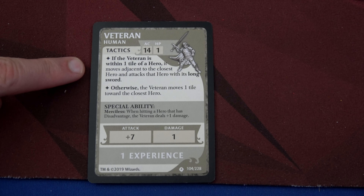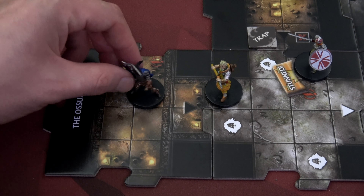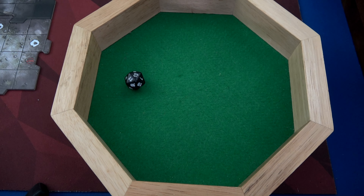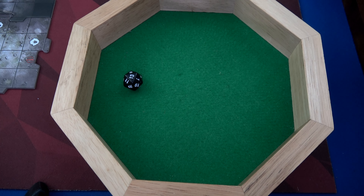The Veteran still activates. It's within one tile, so it runs forward — moves two spaces adjacent to Cormac and attacks adding seven. That means it needs a nine to hit. Rolling our die: that's a 13, and Cormac now has three damage — five health remaining.